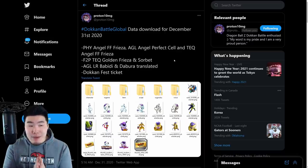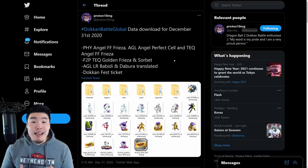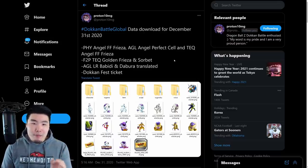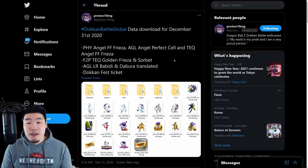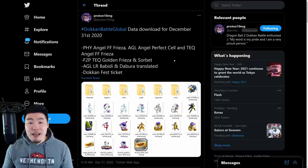By the way, the Frieza banner is going to be dropping on January 4th. That's also when the New Year celebration technically starts. So if you guys are planning to summon, get your stones ready. We do have the Step Up banner in between, and that was confirmed on JP with a preview image featuring Gogeta and Janemba with 2021. That is definitely happening on both sides, as expected.